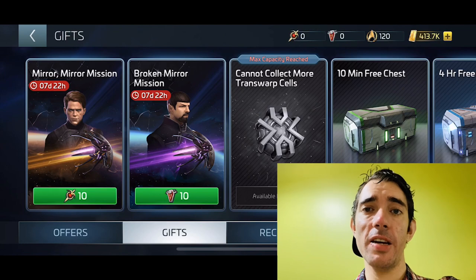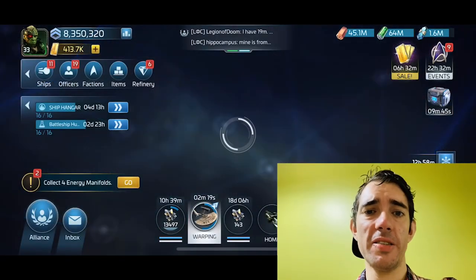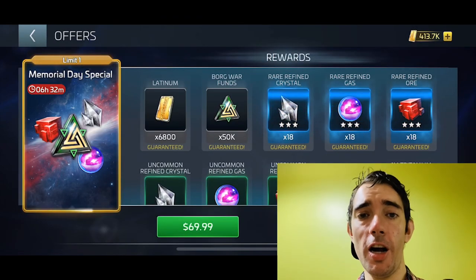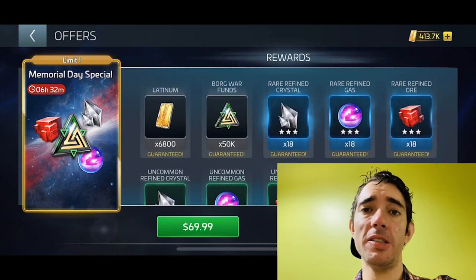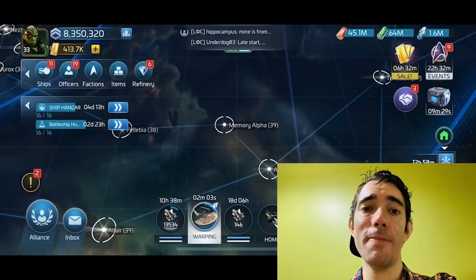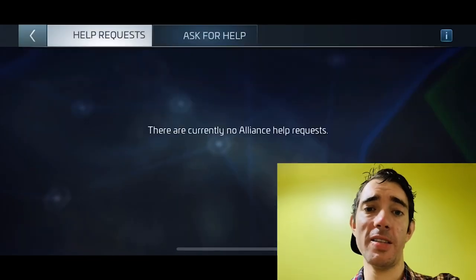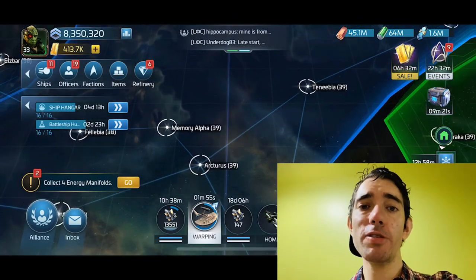Here's my two cents: there is no point in investing your 16,000 Borg war funds into this if you already have officers like Spock, Aher, et cetera. It would have been super nice if the developers offered some ISS Jellyfish blueprints, because I know people who are literally missing one, two, or even more of these blueprints — so close yet so far from getting the Jellyfish.